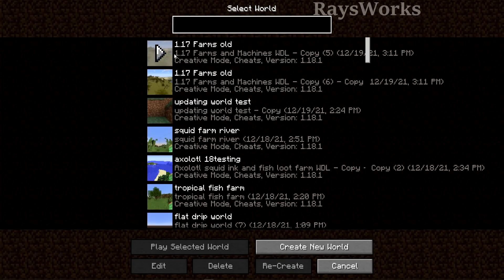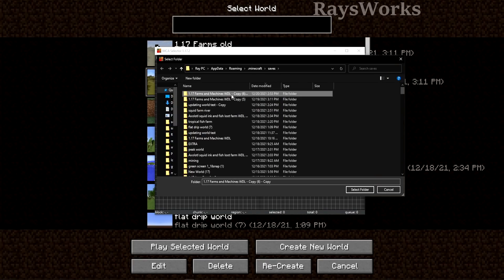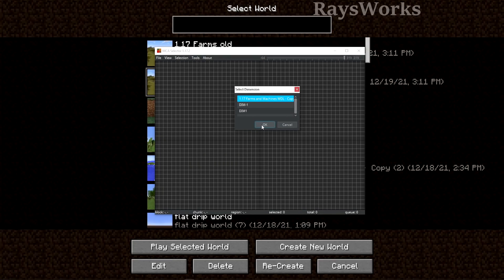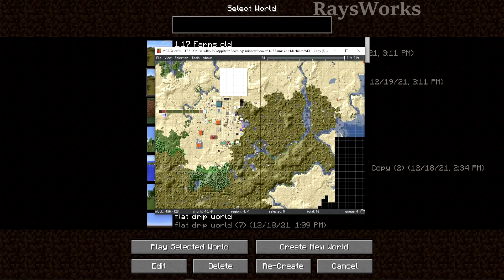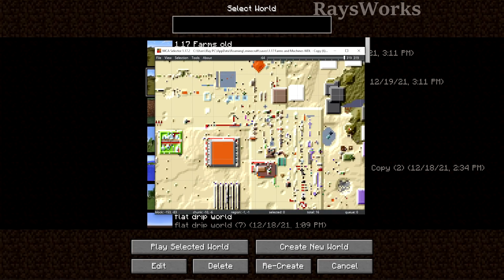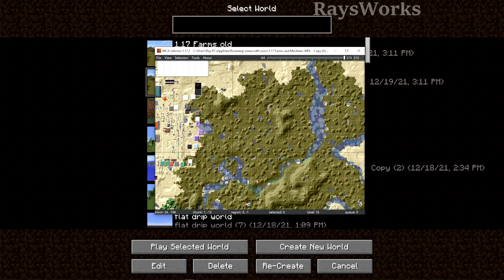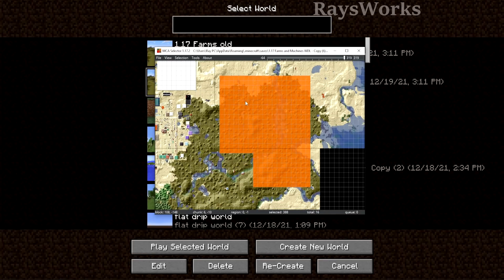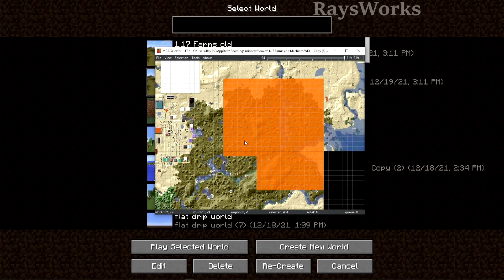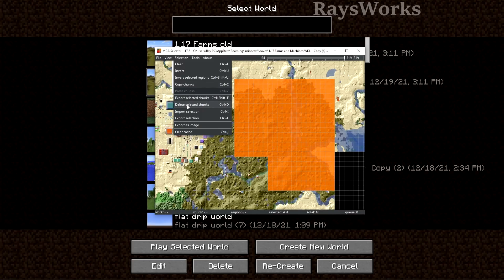Go back into Minecraft, go back into Single Player, and you should see your original world as well as the new copy. Now open up the MCA Selector program, linked below. Go to File, Open World, and choose the copy we made, then hit Select Folder. You'll be prompted to choose a dimension — choose Overworld. It loads in and this is the top-down view. You can scroll to zoom in and out, hold the scroll button to move the map, use left-click and drag to highlight chunks, and right-click and drag to remove highlights. Highlight whatever chunks you want to delete so when the game reloads them it will generate new 1.18 terrain. Go to Selection, then Delete Selected Chunks.